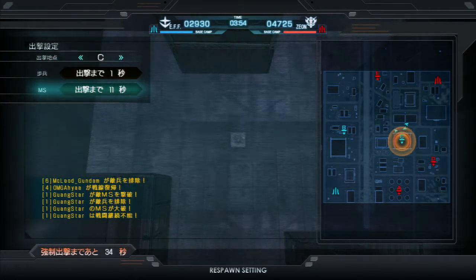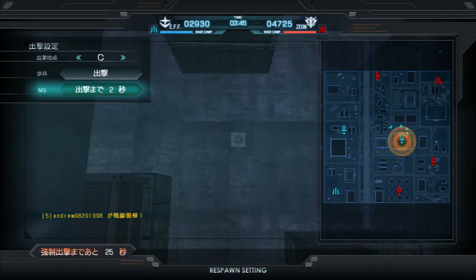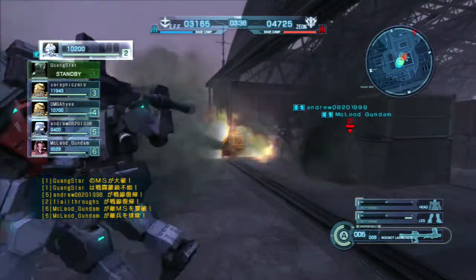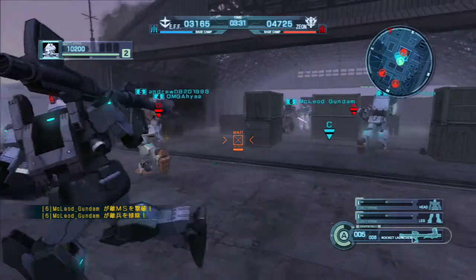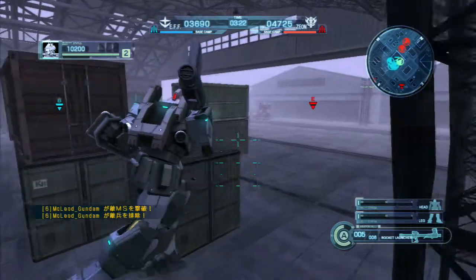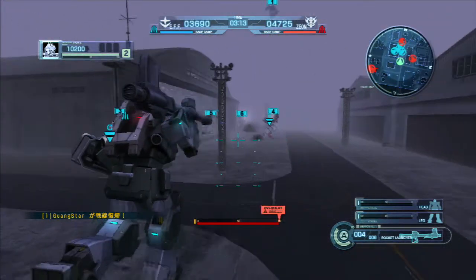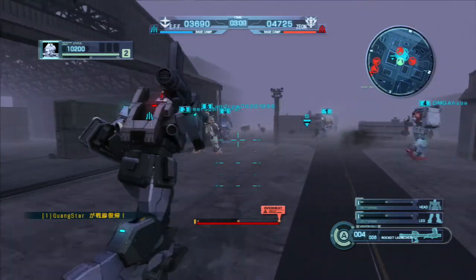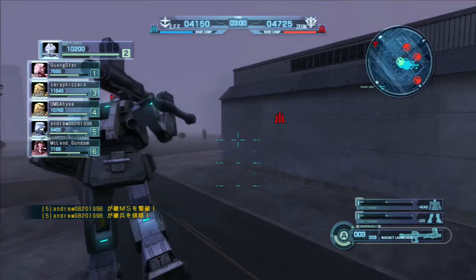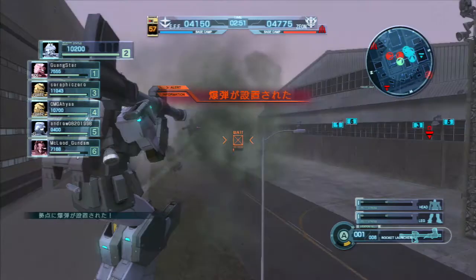I really need to be playing better than this — it should not have taken me that long to not kill that Efreet. I should not have been lounging around one of their points that long without getting something done. Somebody got that Zuda. I'm really good these days at shooting things right after they die — it's irritating. That Blue Destiny 2, or captured mobile suit, one of the two, is gone. Missed the Dom. Rocket launcher's not always a good weapon for working close in with your group. They've set a bomb at our base, of course.